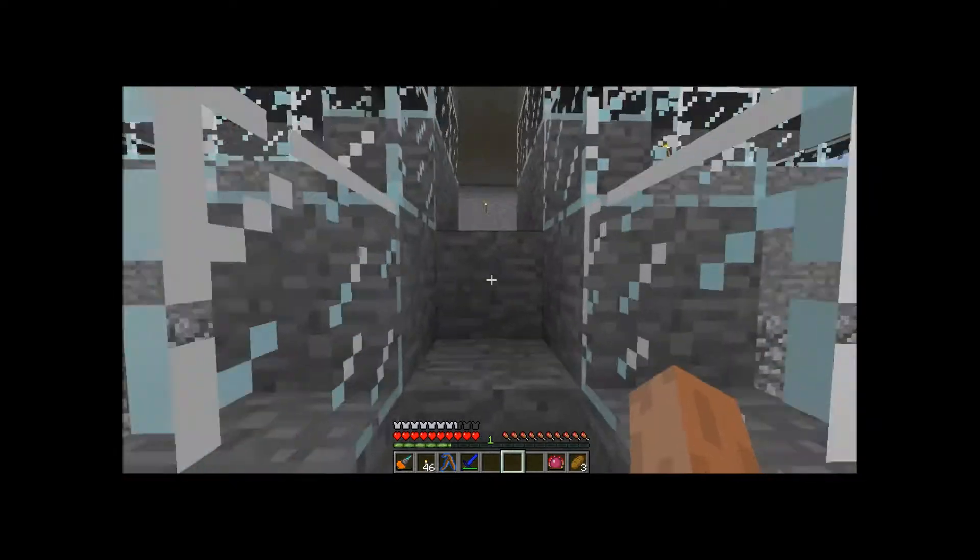One thing would be: you put an iron ore in this spot, and then you put a piece of coal in this spot. One piece of coal could be used for 64 iron ores, and it will result in what's called refined iron dust, which you can cook up, obviously, into refined iron.